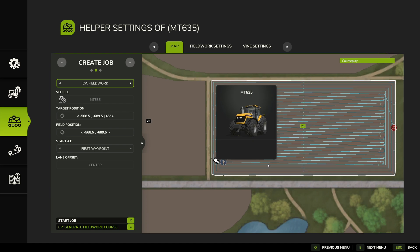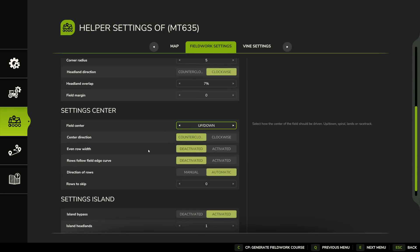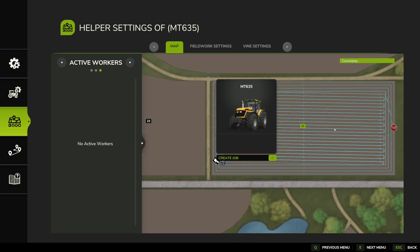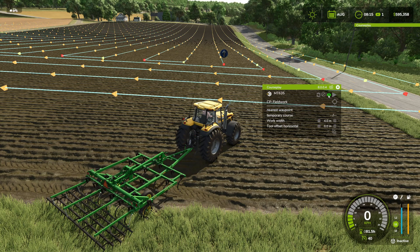After generating the fieldwork course, we can see our four headland passes — one, two, three, four on the end — and then each row going up and down. For whatever reason it's done it at a slight angle, which seems counterintuitive, but the direction of rows was set to automatic so it should have figured out the most efficient way to do it. Before pressing Start, you can press the I button to cycle through all the different waypoints so you can see clearly where the start point is, or click again to show the entire course.